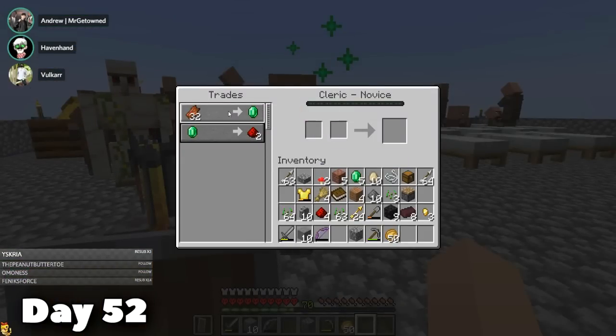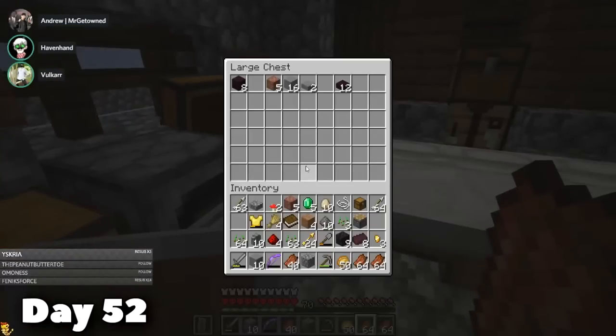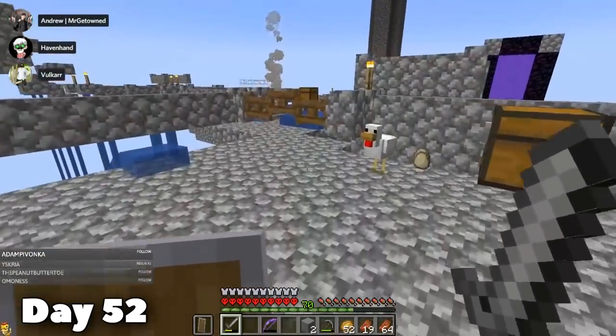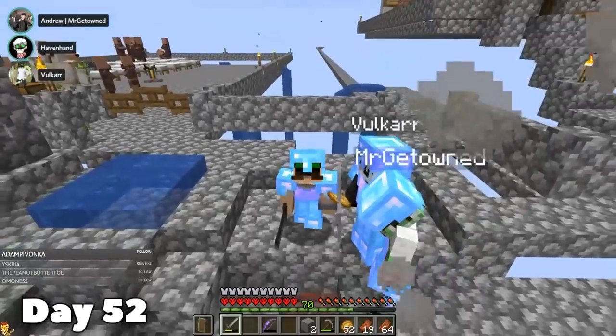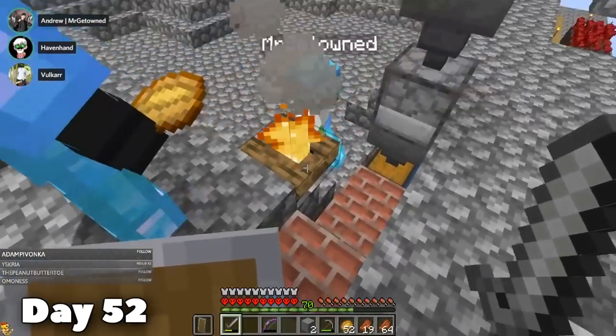Because of the mob spawner, safe to say we had a couple of pieces of rotten flesh — just enough for me to be able to buy two more diamond chest plates. And with those two more diamond chest plates, we now had full diamond armor each. Not too shabby for 52 days in Skyblock — I'm kind of impressed on how well we're doing here.